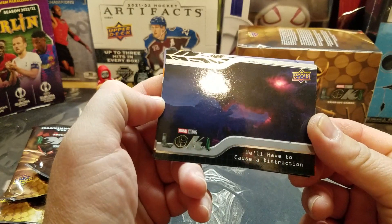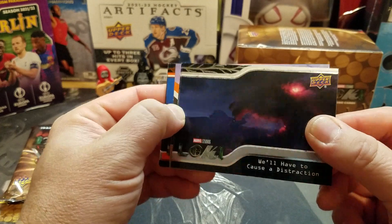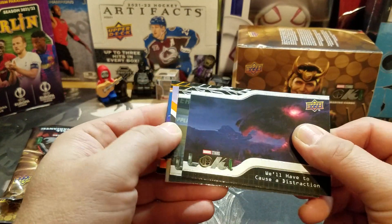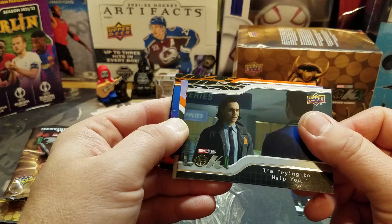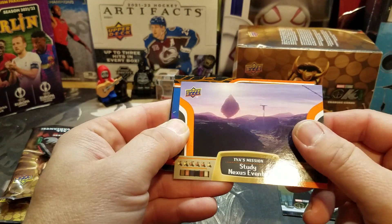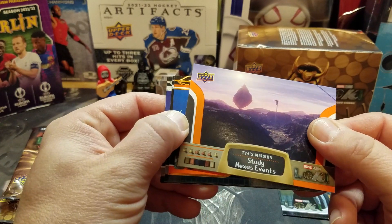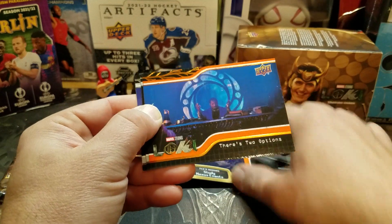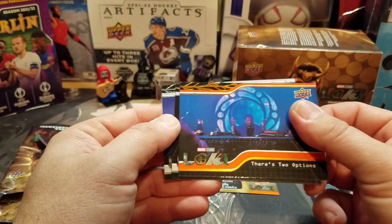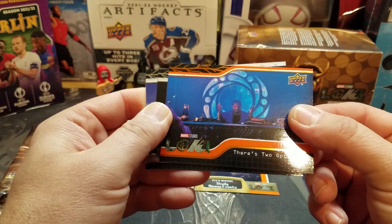We have a 'Cause of Distraction' - a big giant monster - and a life card. This is one of the parallels - 'Nexus Events' - this is an actual parallel card, orange. I think that's the retail orange. Pretty cool looking, I actually like that.